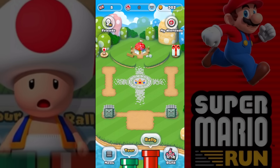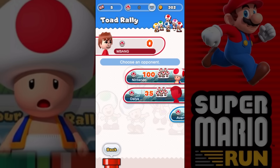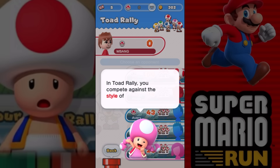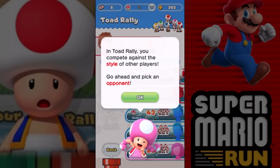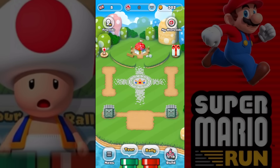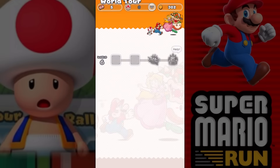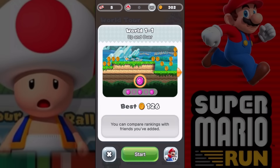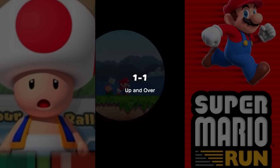Let's go to the Rally. I just want to go here to see what's happening. In Toad Rally, you compete against the style of other players. I don't want to use the ticket yet - I'll figure that out later. I want to run with Toad. I haven't picked up the stage - I'll pick it up later. Let's try the first stage again. Best: 126. Let's try this again with Toad.